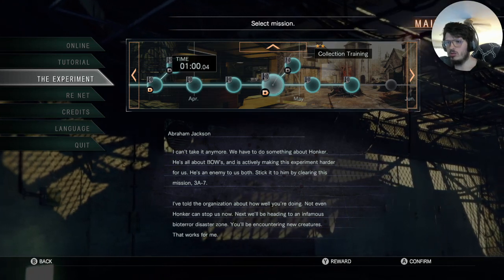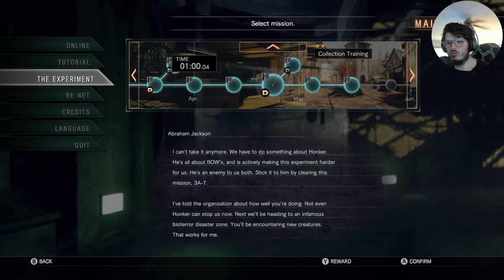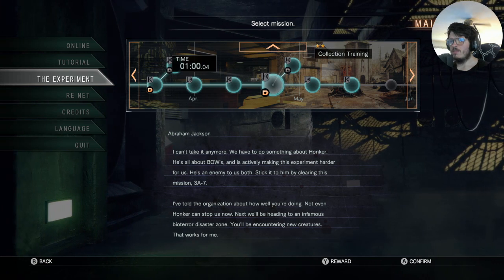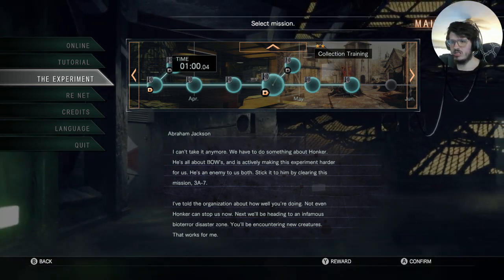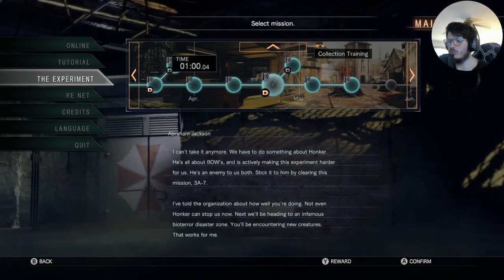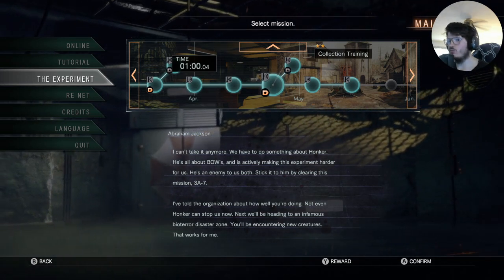I told the organization about how we are doing. Not even Hunker can stop us now. Next, we'll be heading to the infamous B.O.T.E.R.I.S disaster zone. So we're talking about the village from Resident Evil 4. You'll be encountering new creatures that work for me.